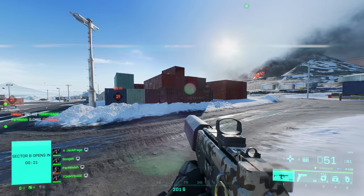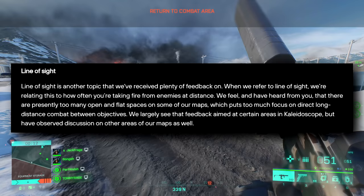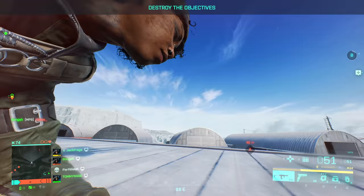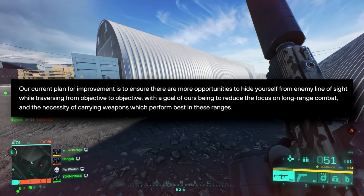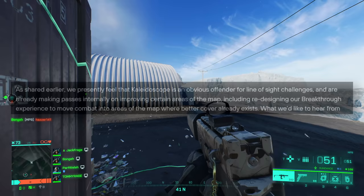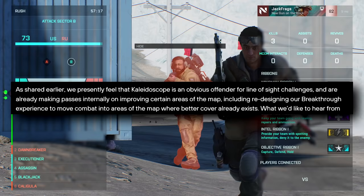Next up is line of sight, another really important one. When they refer to line of sight they mean how often you're taking fire from enemies at distance. They feel there are presently too many open and flat spaces on some maps, putting too much focus on direct long-distance combat between objectives. They largely see that feedback aimed at Kaleidoscope but have observed discussion on other maps as well. Their plan is to ensure more opportunities to hide from enemy line of sight while traversing between objectives, reducing the focus on long-range combat. Kaleidoscope is the main offender and they're already making passes internally on improving it, including redesigning the Breakthrough experience to move combat into areas with better cover.